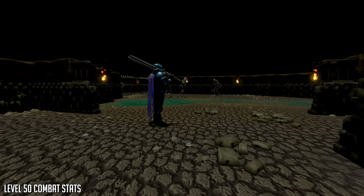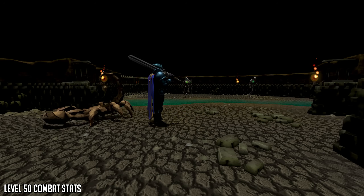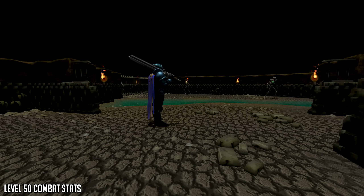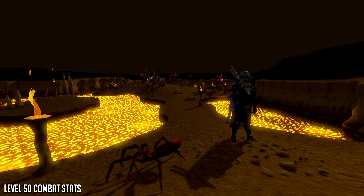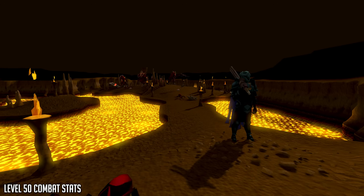Next up we have getting level 50 combat stats. This is a good point to aim for to get a feel for all the different combat styles and abilities. In members, training combat is a little different, as you can do a lot of quests to boost your stats very quickly. In free-to-play you're going to be training regularly. At level 50 combat stats, if you enjoy the game enough I'd suggest getting membership, because you've done pretty much all the free-to-play combat content at that point. It will give you an idea of what the combat is like and whether you enjoy it.